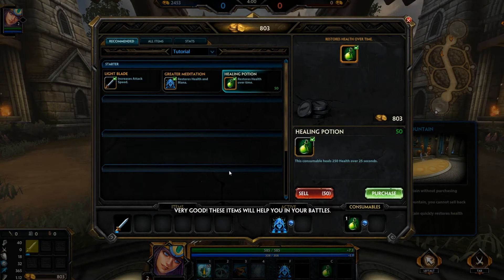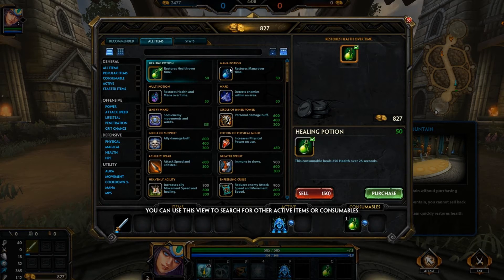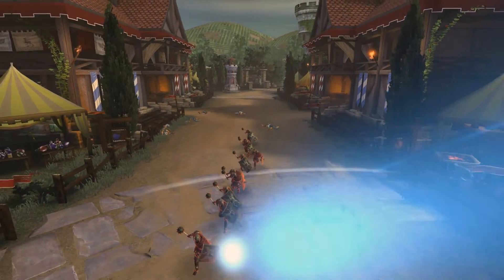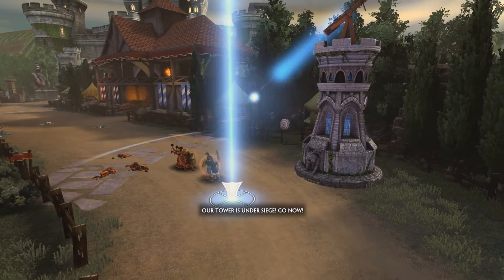These items will help you in your battles. Remember, there are other views in the shop — click on the all items tab to see everything. You can use this view to search for other active items or consumables. There's a mana multi-potion — that's cool. I'm pretty sure League of Legends doesn't have a multi-potion.